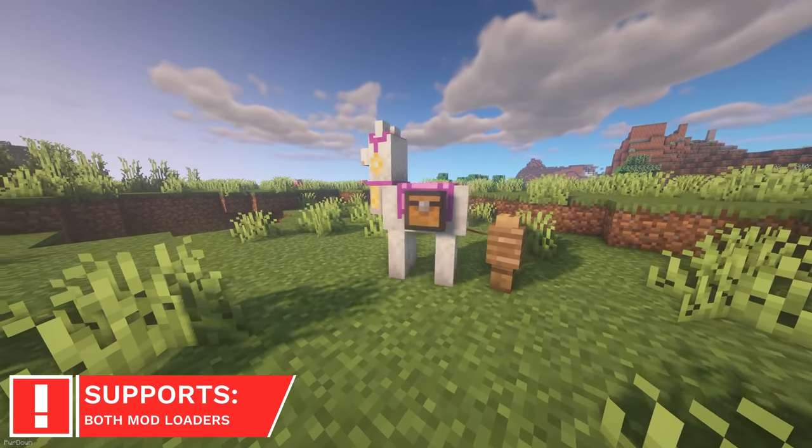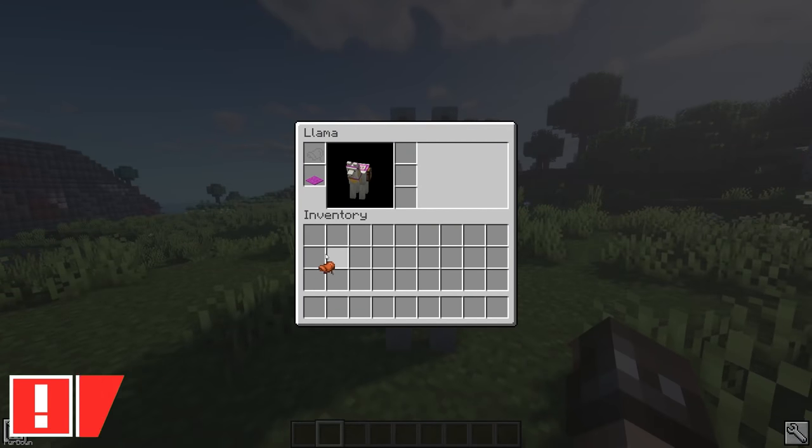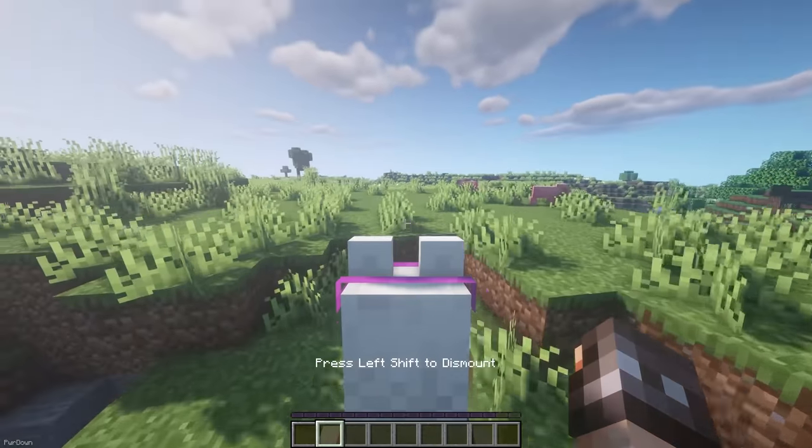Llama Steeds will allow you to ride your tamed llamas. Just like a horse, you can equip a llama with a saddle, so you can sit on top of it, controlling its movement.